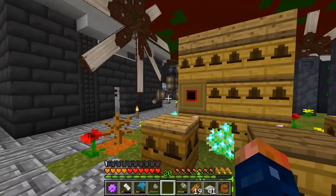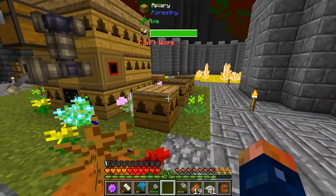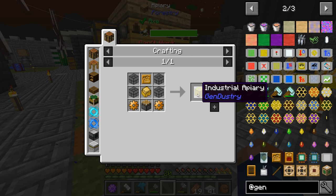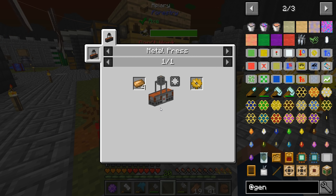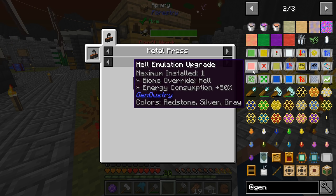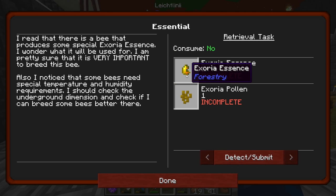Previously I used a hot queen with a wet drone, so I'm hoping that this one can be changed. Unless this works and I get one that doesn't say it's too hot of a biome, then we can't continue with actually using apiaries. We have to go somewhere else because we can't change biomes. Either you can try taking it to other dimensions, but those other dimensions just aren't going to work - mainly because they're the same dimension, just not a forest or something that these guys want. I also notice that some bees need special temperatures and humidity requirements. I should check the underground dimension to see if I can breed some bees better there.